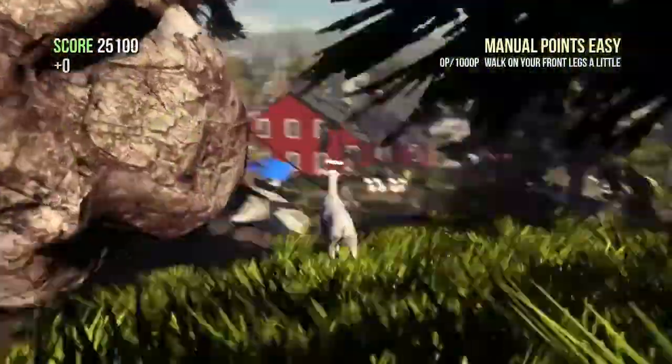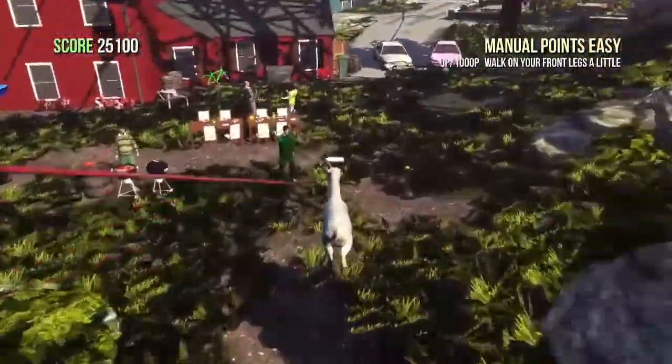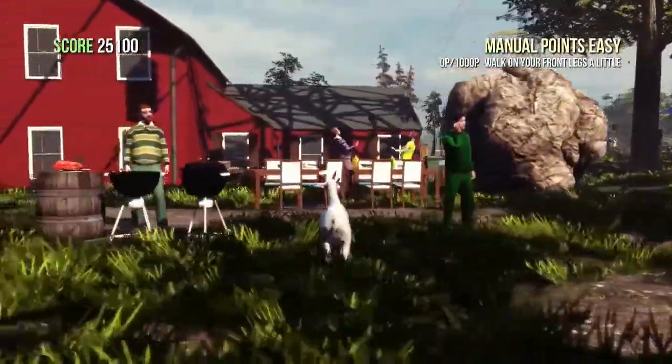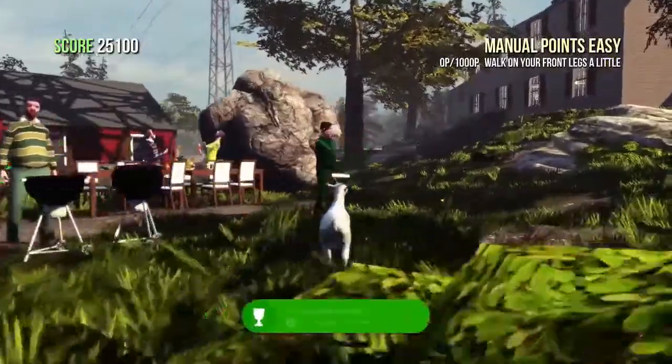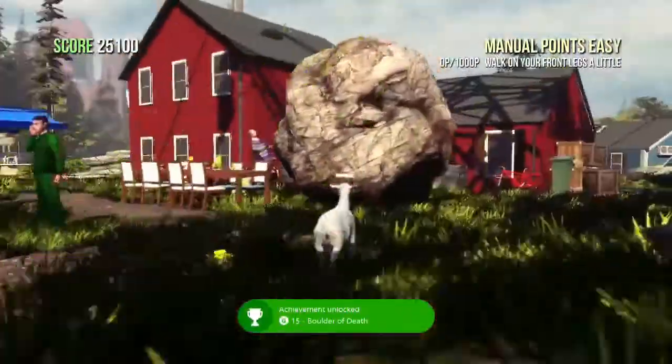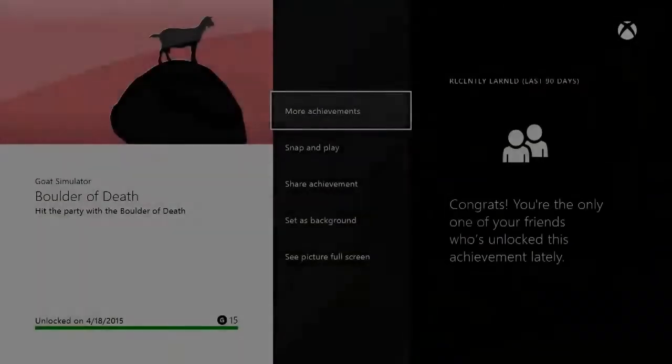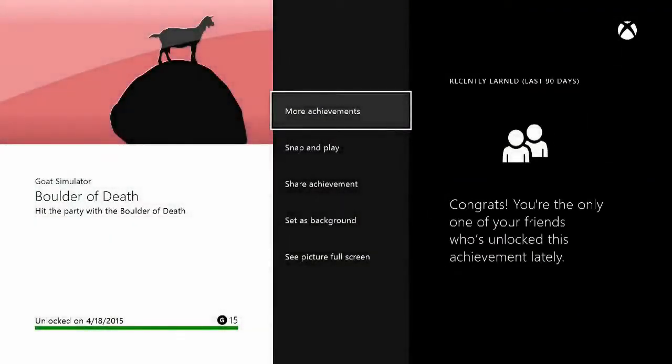It takes me a while to get it rolling. I don't know whether or not having the toughness goat thing unlocked helps you roll things or not, might have to test that. But there you go, 15 gamer score for Boulder of Death which is to just hit the party with the boulder of death. As you can tell I totally obliterated that party.